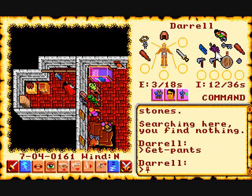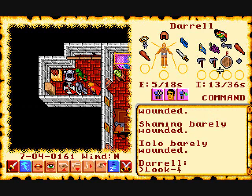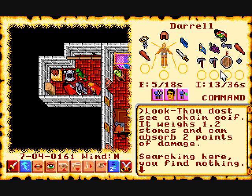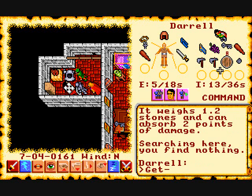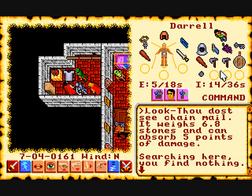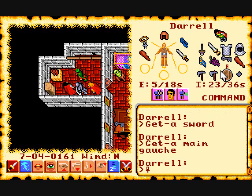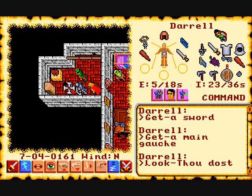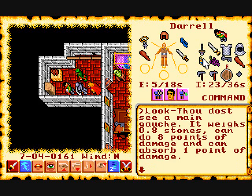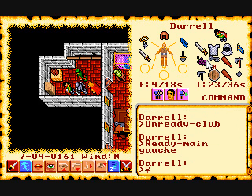Some items are consumable — you use them in your inventory and they disappear. Others are equippable. If you look at some objects they'll give you information such as how much it weighs and how much damage armor can absorb. You can equip items by putting them in your inventory and clicking on them. The left side of the screen shows positions where things can be equipped — your hands, head, feet, legs — so you only have so many slots.